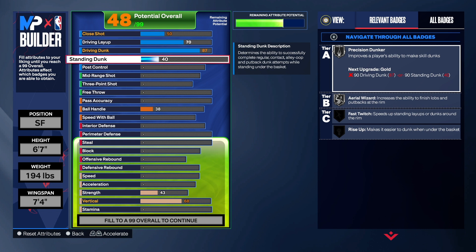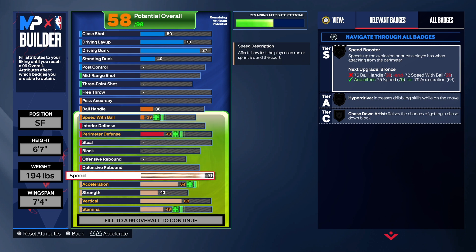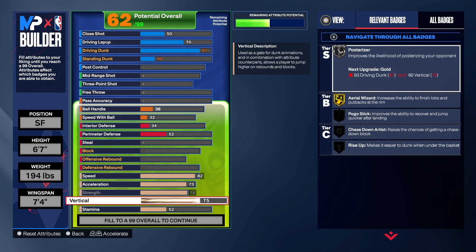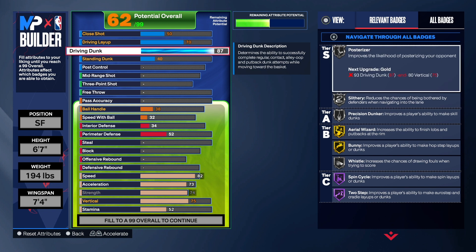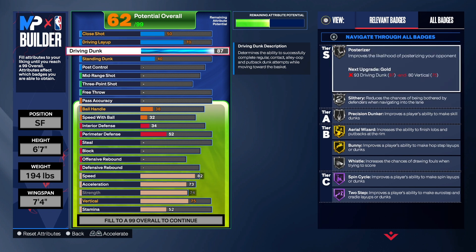This is truly a rare build. Somebody in the comments said they had one, so I created the slashing point forward — I just never did the two-way, but here it is. I haven't looked at anybody else's videos because I already created the slashing point forward. For the physicals: speed is 82, I had an extra point so I took it from 81. We need 73 acceleration, 74 strength, and vertical needs to be at 75 to get the contact dunk. We do get silver posterizer, silver slithery, precision dunk on silver, vert wizard gold, bunny gold, hall of fame post spin, hall of fame two-step, plus relentless finisher, and acrobat.